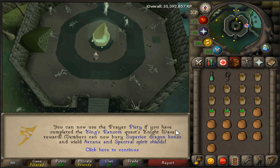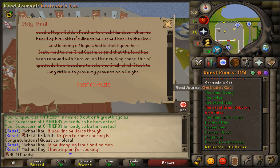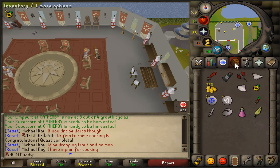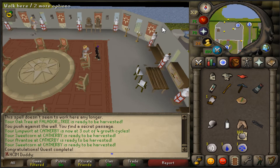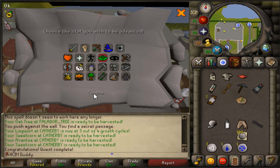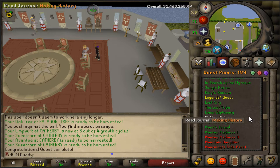I am so ready to get this finished — one more step closer to the Morytania Hard Diaries done, let's go baby! I did complete Holy Grail and we're about to do King's Ransom right now, hopefully before I go to work. King's Ransom is completed — we got 5k magic XP, 33 defense XP, and a 5k reward lamp. We have a couple more quests to go — Great Brain Robbery and a couple others.